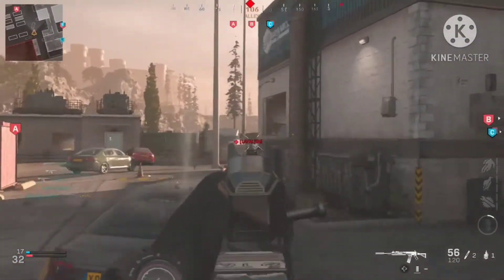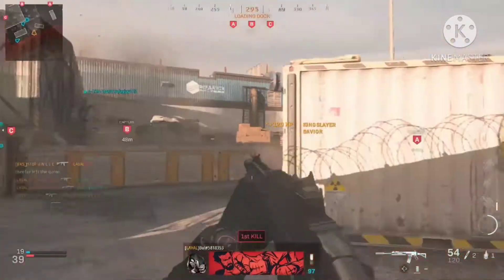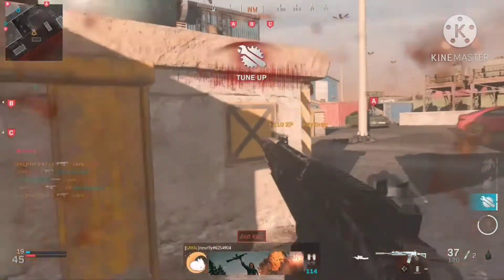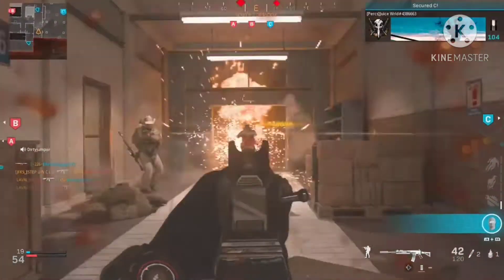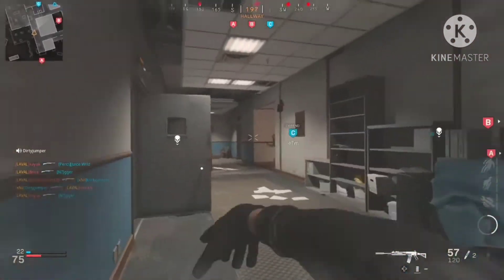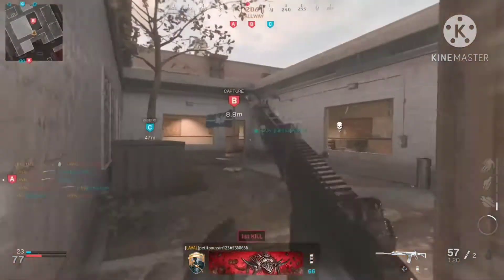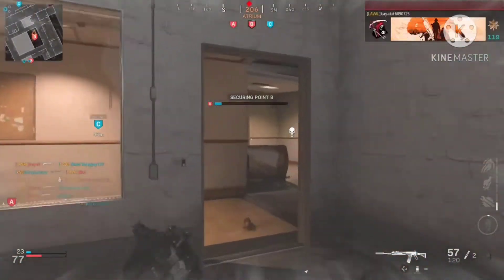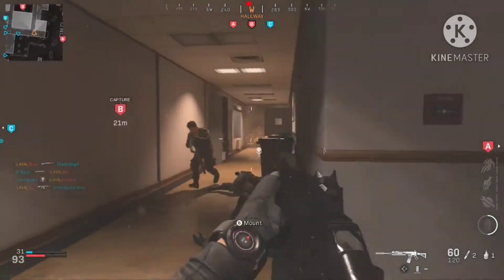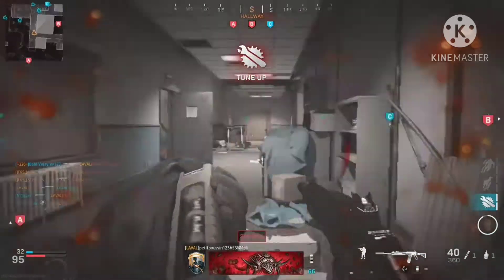Another question that a lot of people have about the Grau is, everyone knows that the damage range and recoil control are out of this world and incredible. But just how fast is the time to kill, and is it competitive enough to match up with other ARs at the higher end, or the SMGs up close? The answer is sort of. Its time to kill is on the lower end for ARs, and it doesn't come close to matching any of the SMGs' time to kill up close. But if you're hitting your shots, especially your headshots, it is more than usable.